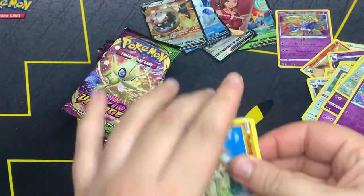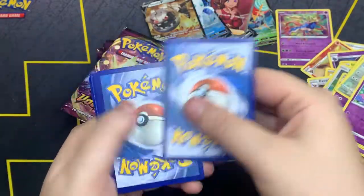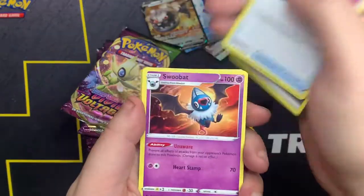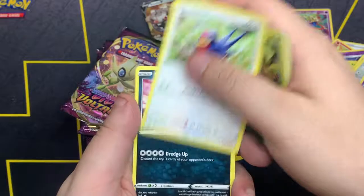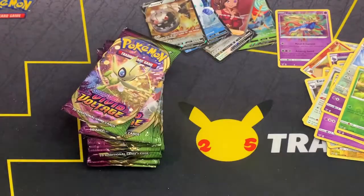Get that one out. Code card. One, two, three, four. We got Steel Energy, Drone Rotom, Swoobat, Excadrill, Mudbray, Bulkhead, Weedle, Taillow, Sandile, Weedle as the reverse, and Vaporeon non-holo.